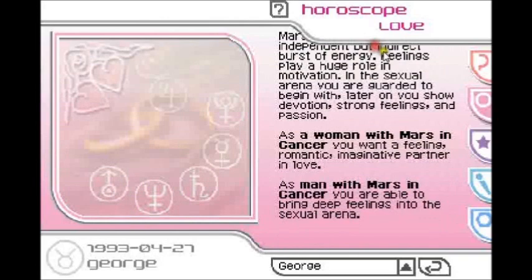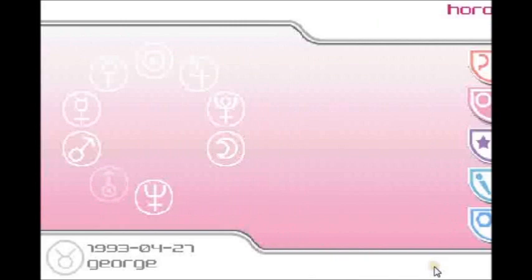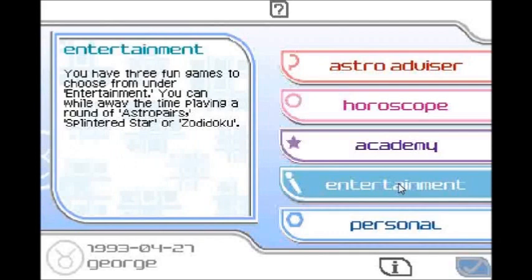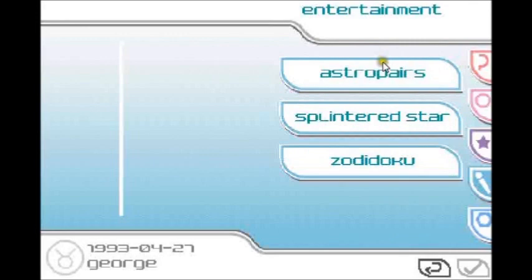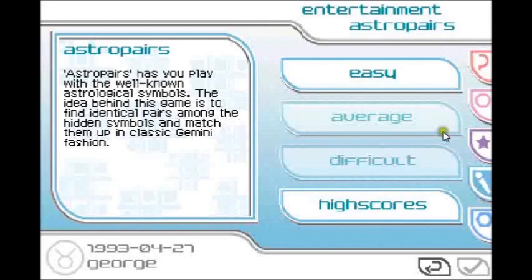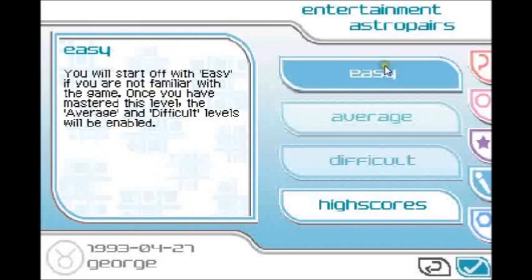Let's go play the minigames! It actually has free, exciting minigames. Russell Grant told us this. They'll be under entertainment. You have free fun games — you can while away the time playing a round of Astro Pairs, Splintered Star, or Zidugudu. That's going to be a Sudoku with star signs, isn't it? Let's start with Astro Pairs. If you're watching this and you're bored so far, I'm sorry, but now it's going to pick up. This is what we came for — the climax. Come for the horoscopes, stay for the exciting minigames. You have to unlock the harder difficulty, so we're starting with easy Astro Pairs.